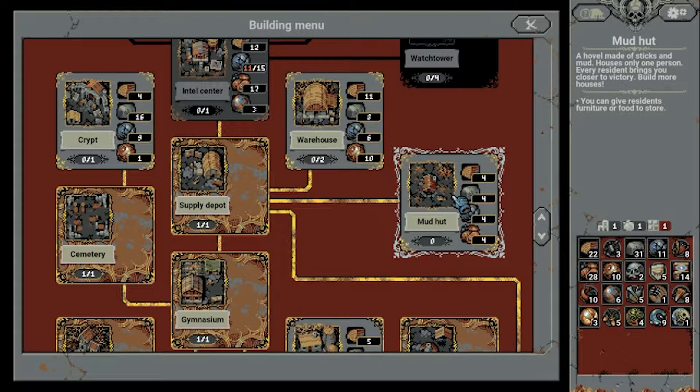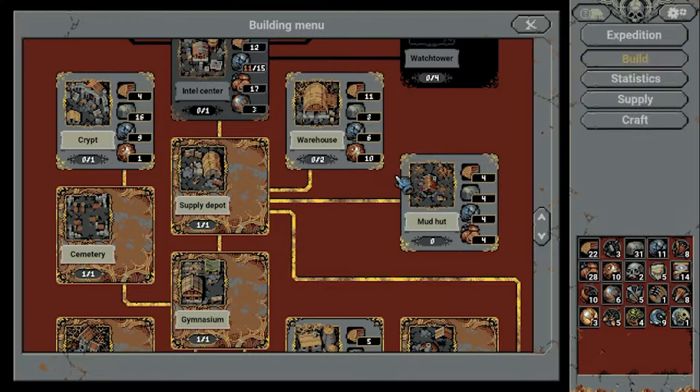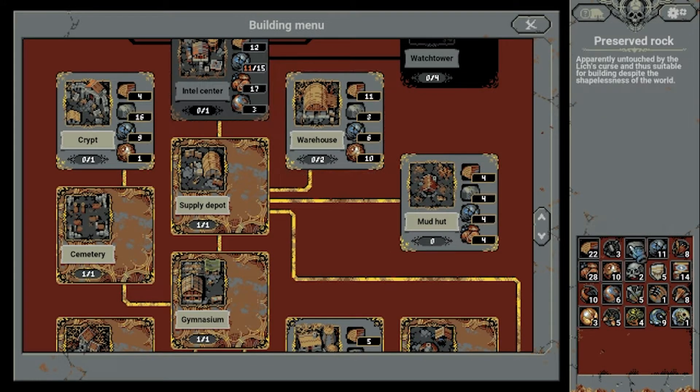The mud hut is a lot cheaper but only adds one slot, while the warehouse adds three base slots that can be filled and ten to the overall sum. The mud hut adds one to the overall sum but two slots. So a combination of these two will be required, and yes it has nothing to do with these other resources.